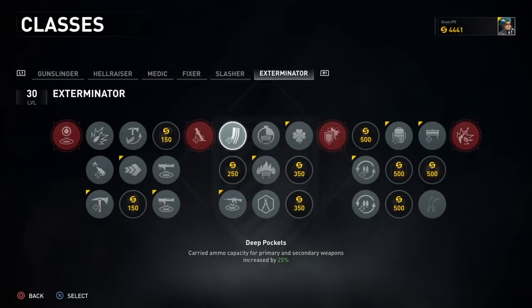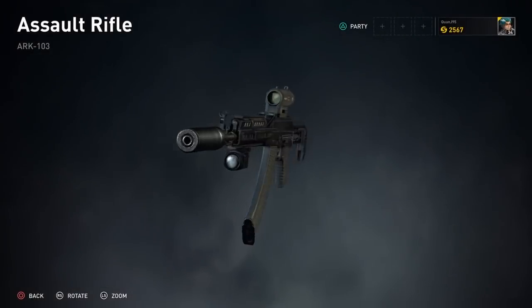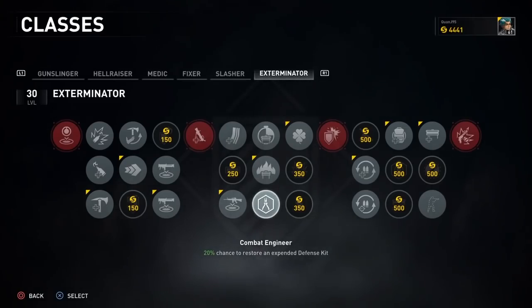In the fourth column you will have the choice to start with either 25% more shotgun shells or starting with the AK-103, and I know what I would definitely choose — my AK.